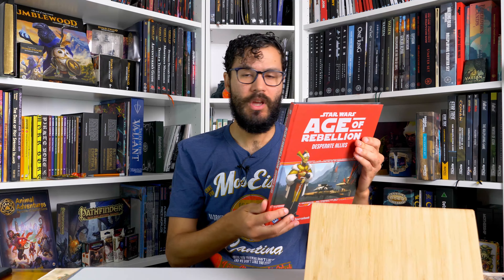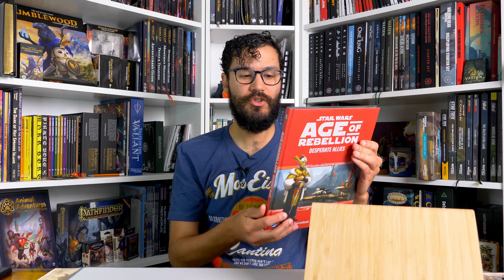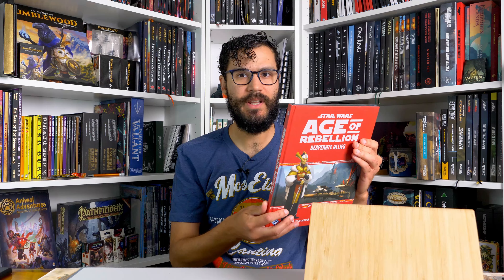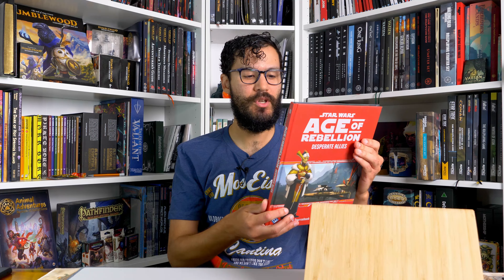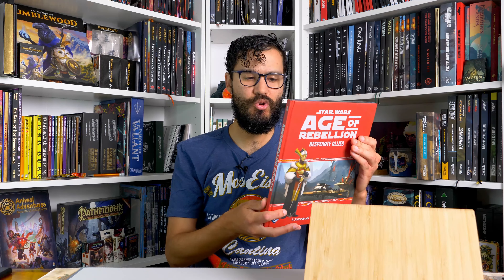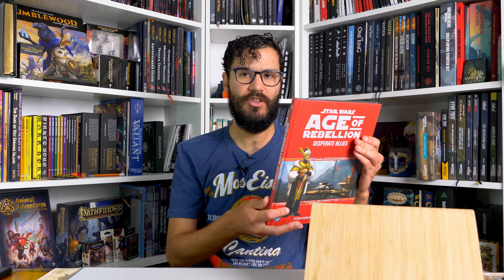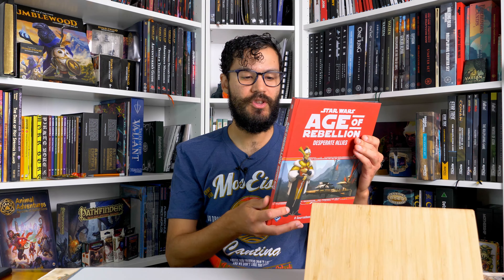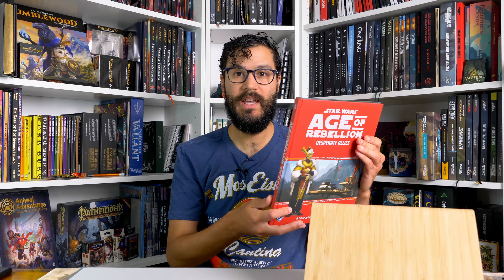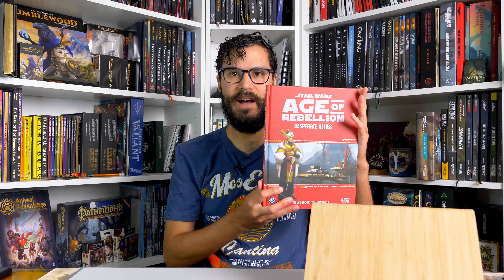As war rages between the stars, brave diplomats of the Alliance to restore the Republic seek support from far-flung worlds, strike bargains to secure resources, and struggle to keep the Rebellion fighting one more day. Set out on your own diplomatic missions and desperate allies. This rulebook expands upon the Age of Rebellion role-playing game, presenting new options for diplomat characters as well as any other characters interested in pursuing intrigue in the Star Wars galaxy. Persuade allies to the cause, weaken the Empire's grip on the galaxy, and pave the way to a new Age of Freedom. This is a review of Desperate Allies.